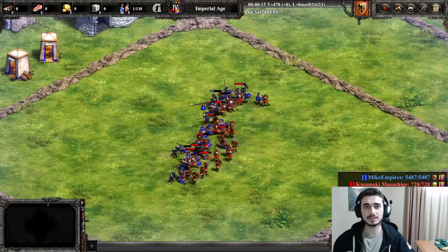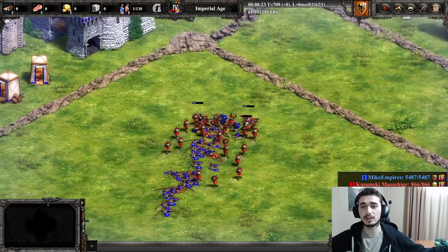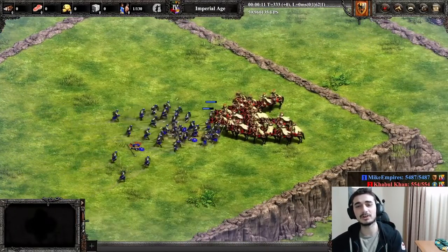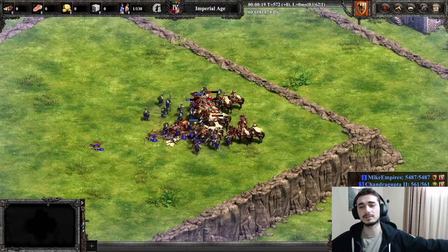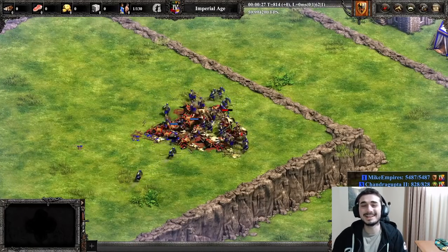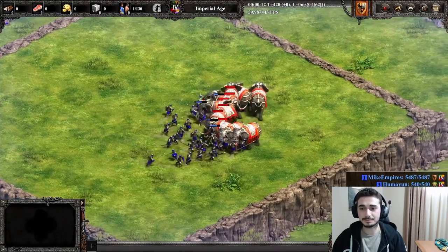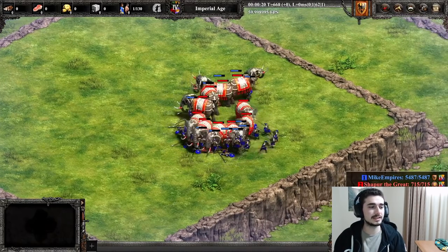They also lost the Elephant Archer from the Castle. I've only ever seen that unit do work in that one Red Bull game where NBL beats Leary with Elephant Archers. That was a funny game — shout out to NBL for that, it was a good performance. But yeah, that was the only time I really saw that unit do well from the Castle. So it's not a big loss.